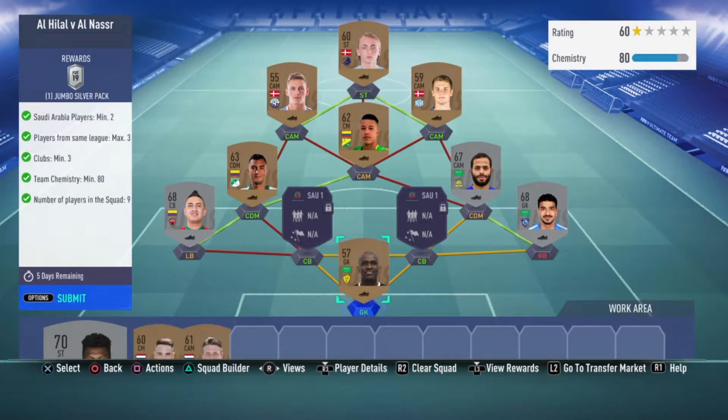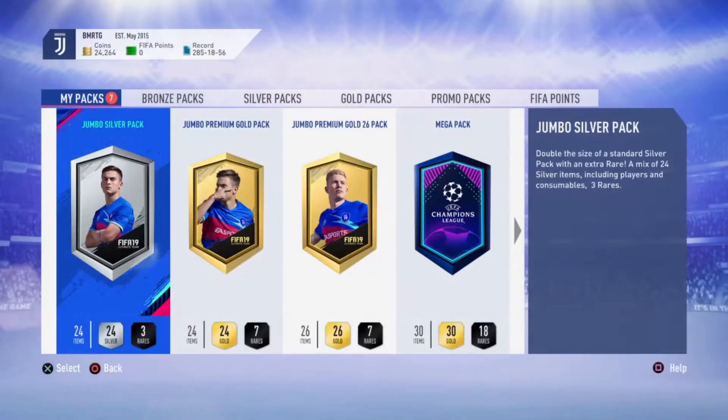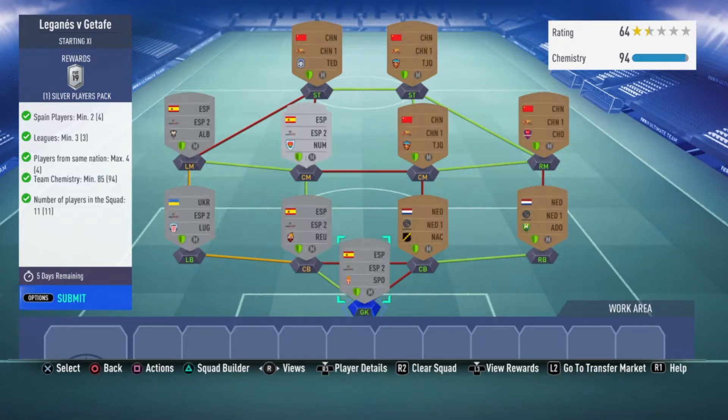Al Hilal versus Al Nassr — you go Saturday ab on the right or left and just want to get some strong links for enough chem. This was a little difficult since I haven't been able to do the bronze pack method, which will change when vacation comes up in less than a week. Then Leganes versus Getafe — I used the second Spanish league on the left side, right mid, center mid and strikers were the Chinese league, then right back and center back to get a strong Netherlands league link.